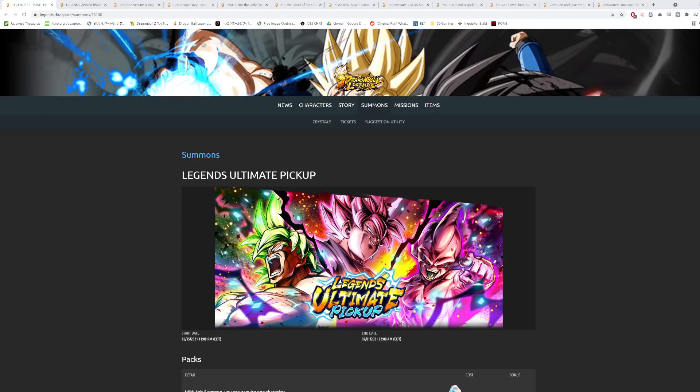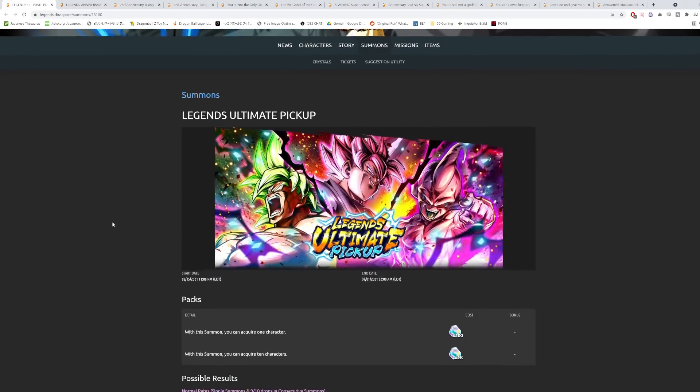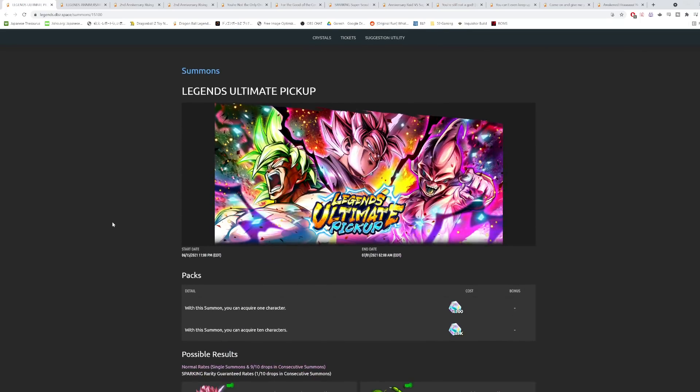Hey guys, a little late on this one but we're going to go over the update that came out last night in Legends. No new characters to talk about but we do have some new banners, new events, new equipment and stuff like that. The main thing I've been seeing people ask is whether I'd recommend summoning on the Legends Ultimate Pickup banner that came out yesterday.